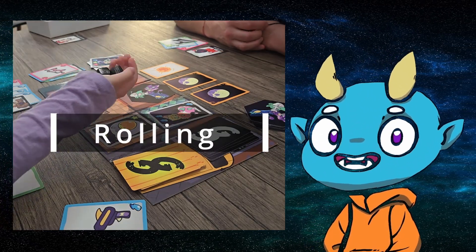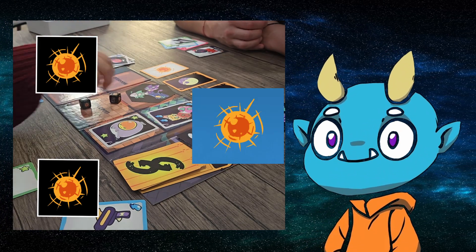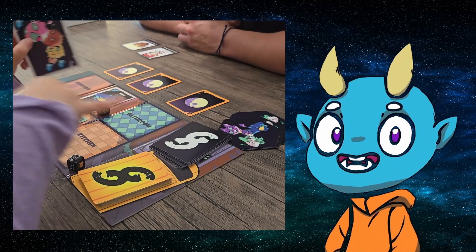Starting with the rolling phase, players roll both dice from the set. If 2 suns are rolled, then flip a moon card sun side up. If 2 ghosts are rolled, then draw a ghost card from the ghost deck. Any mixed rolls result in nothing happening.